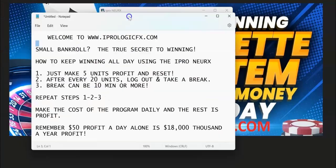The true secret to winning with a small bankroll — and how to keep winning all day using the iPro Neurax — is simple: just make five unit profits and reset after every 20 units. Log out and take a break; a break can be anywhere between 10 minutes or more. You don't have to make hundreds and thousands of dollars a day.